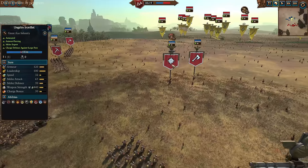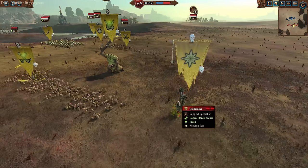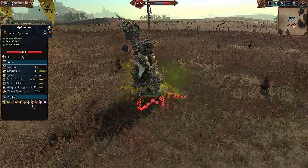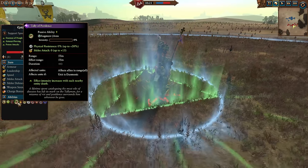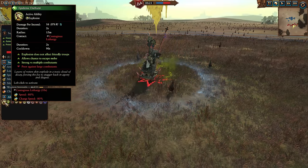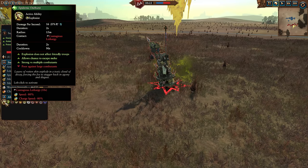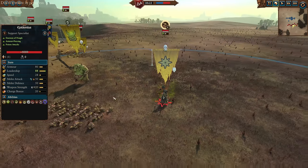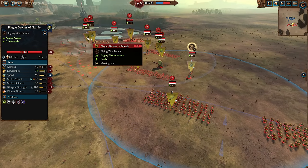For this free LC battle, we're going to be up against the free LC Lord, Epidemius, who is basically a melee demon support lord. He's got an interesting ability kit — not wildly useful — but he does have this Tally of Pestilence, which is a nice AoE buff, only for demonic units. Also this Epidemic Outburst, which will give the Contagious Lethargy contact buff if he can get in contact with it. If he can slow it down, the rest of the Nurgle army you've all seen before — it's just a bunch of demons.